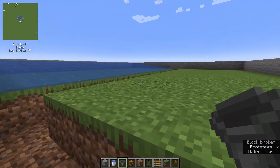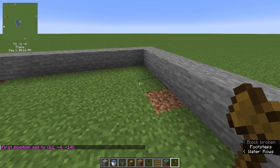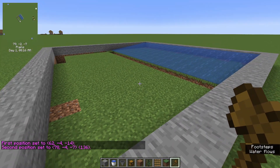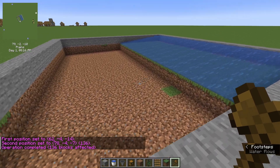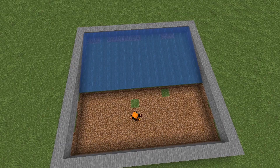Go over to this side and pretty much hollow this entire little area out. That's what you want to do for that part. Since I have WorldEdit, I'm just gonna do it that way so it's a little bit easier — there we go, just like that, that is done.